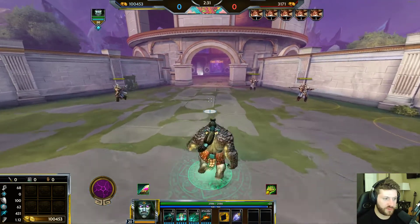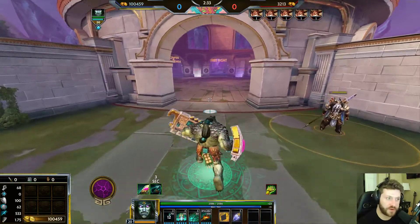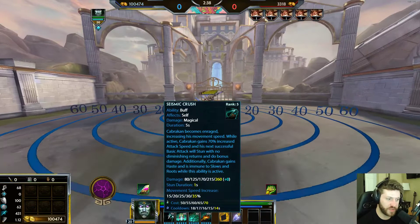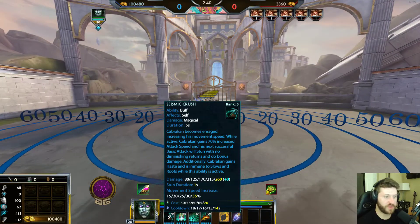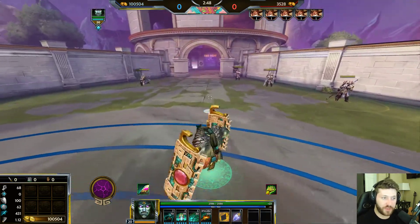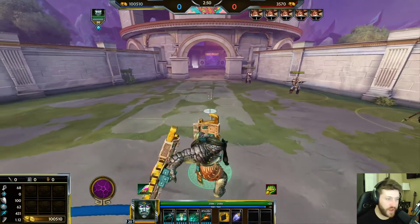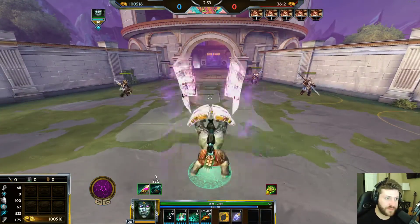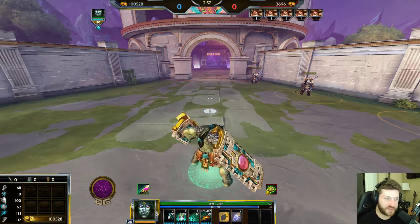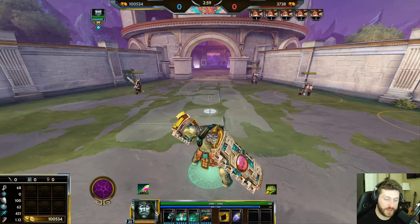The movement speed increase is applied right away. With it maxed out you get 35% movement speed — it starts at 15% and scales up to 35%. Normally your autos are at a regular speed, but when you activate Seismic Crush they become much faster, giving you the opportunity to land the enhanced attack on an enemy.